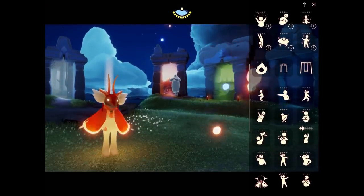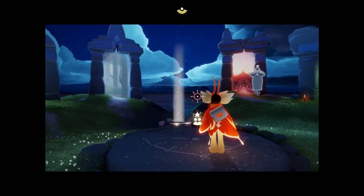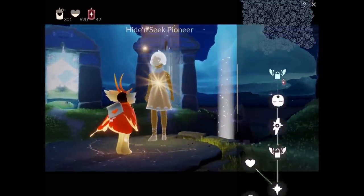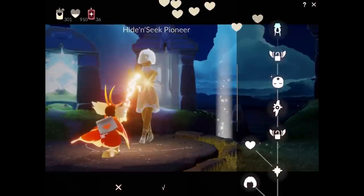Hey everybody, I'm Nasty Mold and at last the long-awaited dress item has come to the live version of the game. To purchase this we are going to head to the hide-and-seek spirit in the hidden forest, pay six ascended candles to unlock the dress, and then 15 hearts to actually purchase the dress.